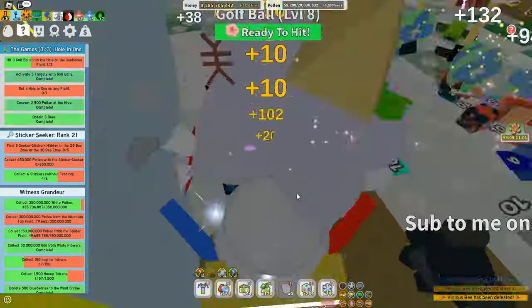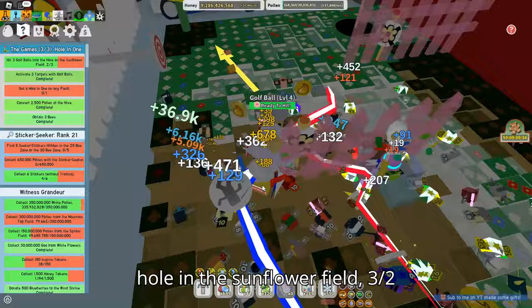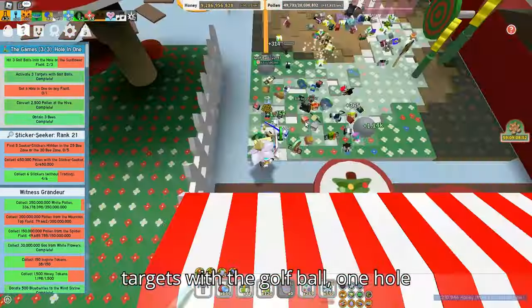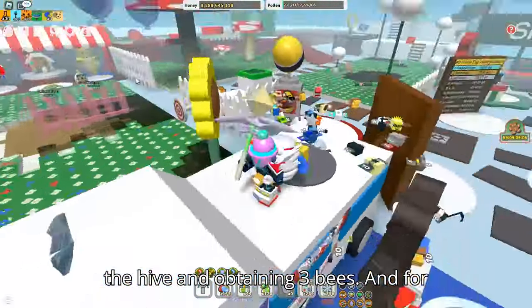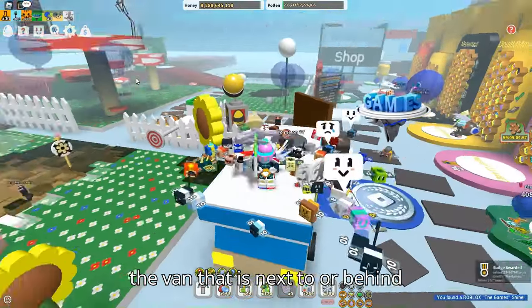The third quest, which you're seeing right now, is in the sunflower field. You need to hit three golf balls into the hole, hit two targets with the golf ball, get one hole-in-one, convert 2000 pollen at the hive, and obtain three bees.